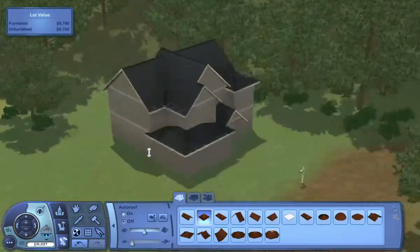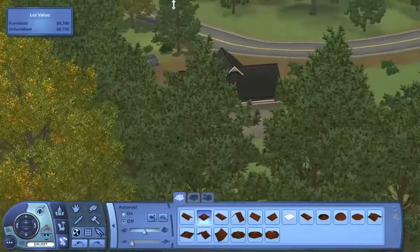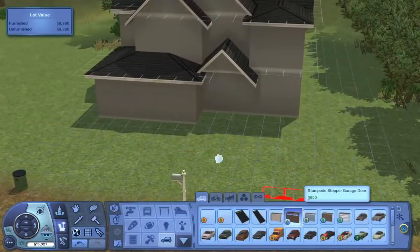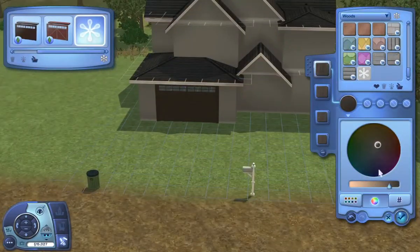So this house is primarily made for a family. There's a nursery and a bedroom for a child or teen Sim, and then of course a master bedroom for the parents. I tried to use custom content to a minimum for this build.